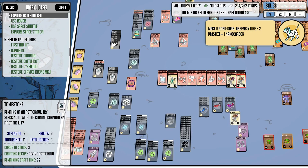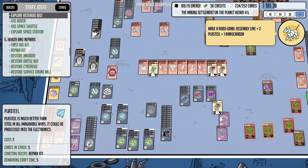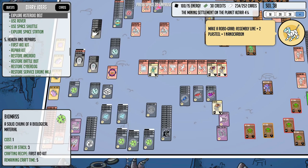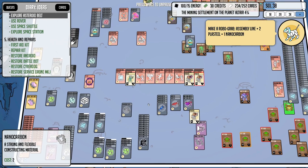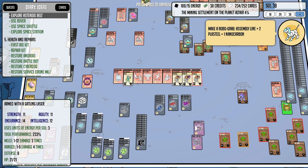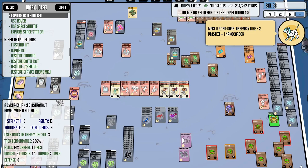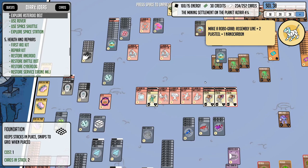I am determined to get all my people resurrected. We're slowly resurrecting one here. I've got two repair kits and two first aid kits working in this location right down here, so we got five things coming — that's what I need the nanocarbons for. Look at all the weapons we've got left over here.